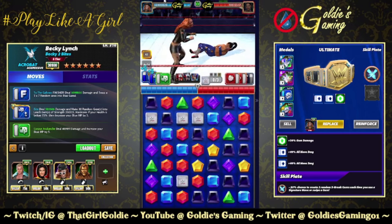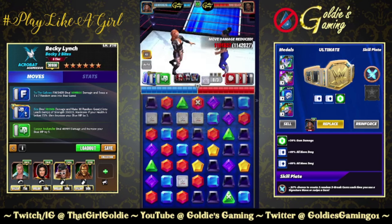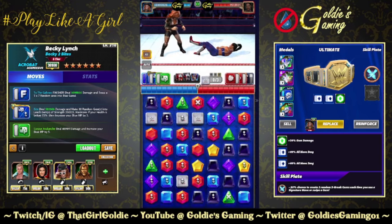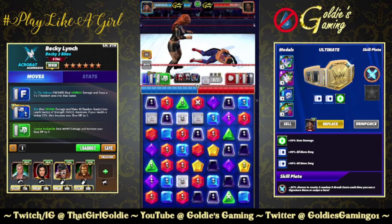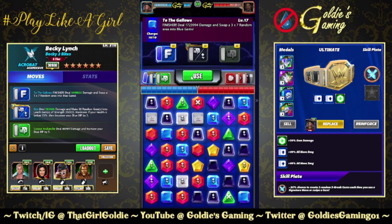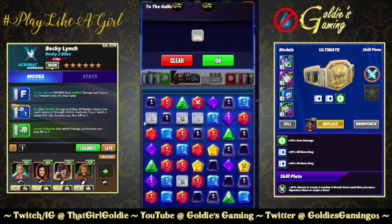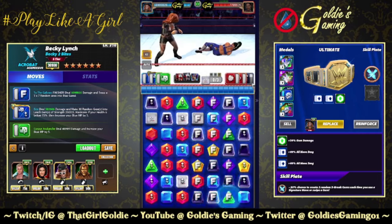Okay, yeah, that is kind of a Corpse Avalanche. 1.1 million damage, 30 random leech gems going out. We have full health — there is a move that's going to make us not full health, don't worry. We got an X-break there, we got an X-break there. To the Gallows: 1.7 million damage, 3x7 random area — looky there, it's a choose! Even better, kick off your X-break jumps.